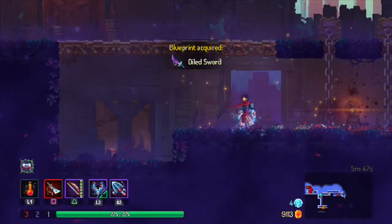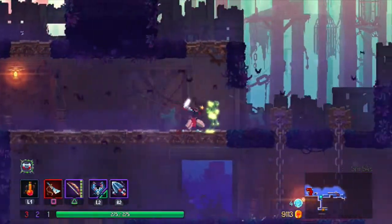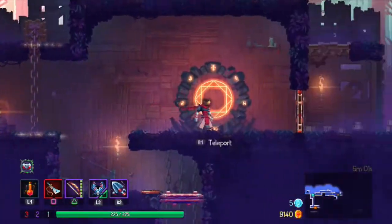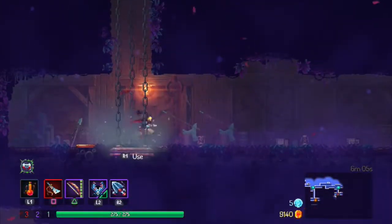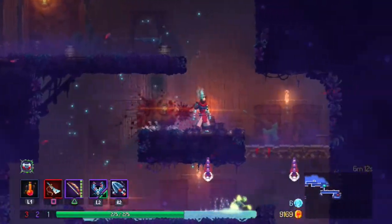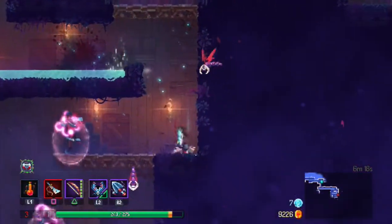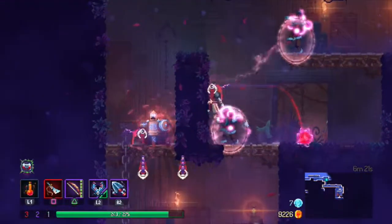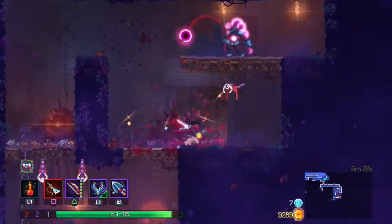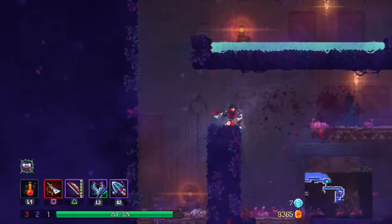This is a blueprint — if I get to the end of this level and I still have the blueprint without dying, then I have it and I can unlock it, which I think is pretty cool. Being able to stun enemies is really helpful. This thing is a shield dummy — a training dummy with a shield — so you can't hurt the enemies inside it until you destroy it. Highly obnoxious.